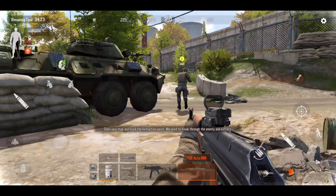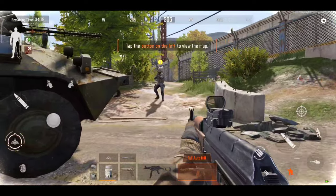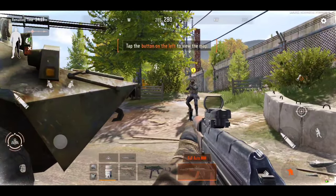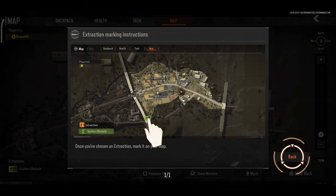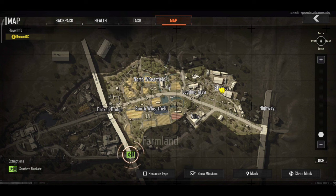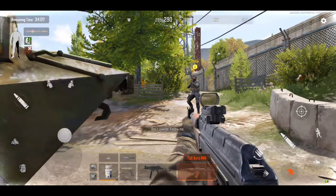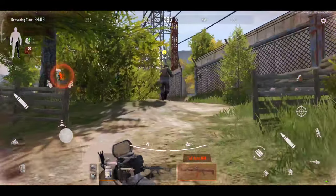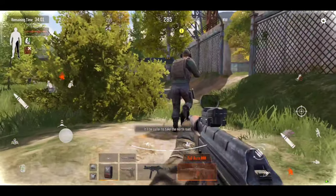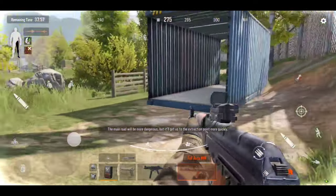Open the map and mark the extraction point — we need to break out and extract from here. Have you found the extraction point? We should try to get there first. Stop dragging your feet, follow me. The northern path will be safer. The main road's dangerous, but it's closer to the extraction point.